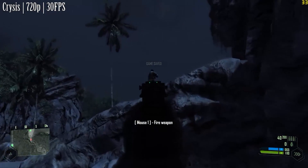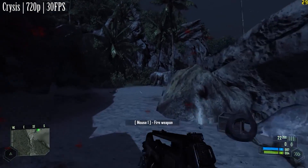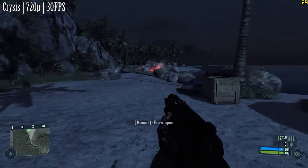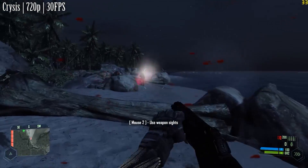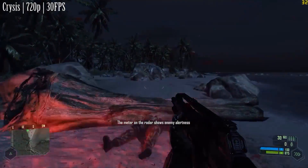First up we have Crysis, running at 720p with the highest settings, to achieve a steady mix of graphical fidelity and performance. An average of 30 frames per second was seen over a half-hour gameplay period. Considering what a pain Crysis can be, I think it plays very well here considering our components.